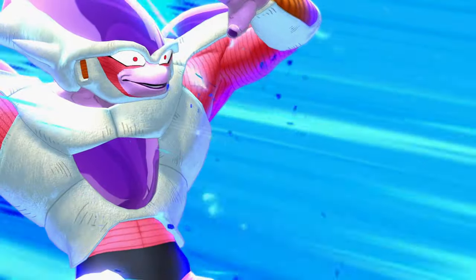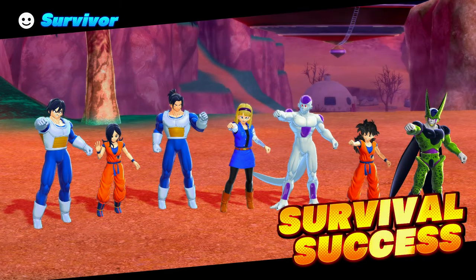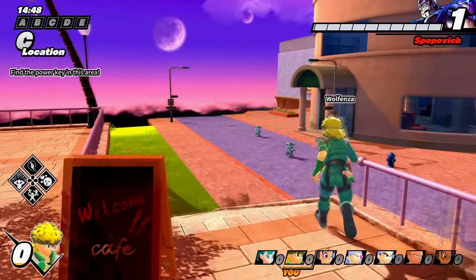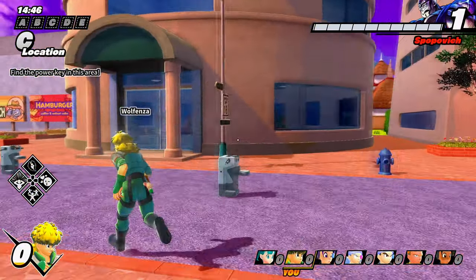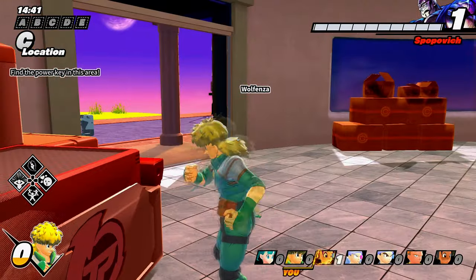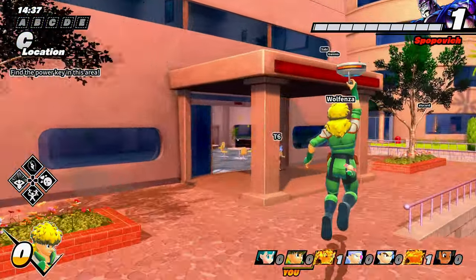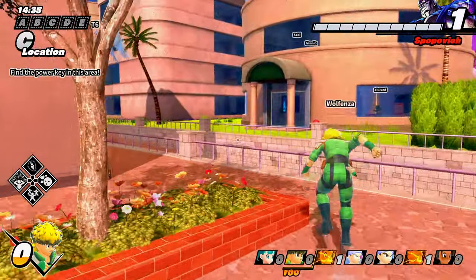It doesn't show Death Ball in the little animation even though I have Death Ball on Frieza, which is kind of unfortunate. Now we're up against Majin Buu — hopefully we'll be able to showcase the new transfers better than last game, because Shenron kind of held us out of After Image.